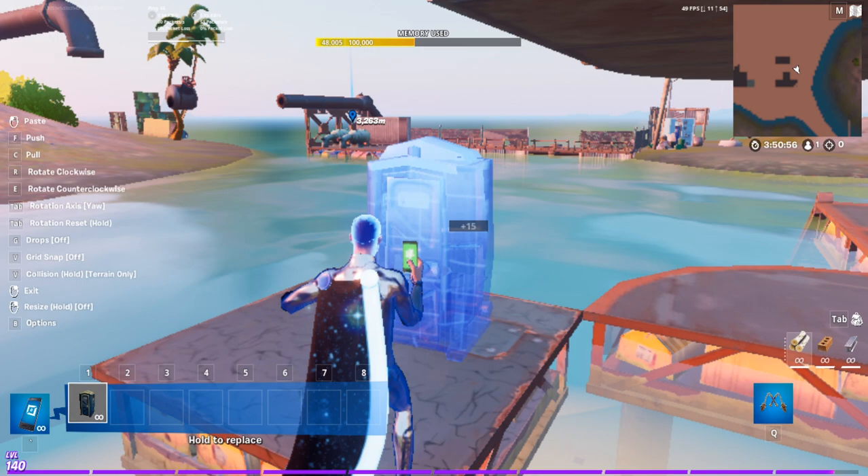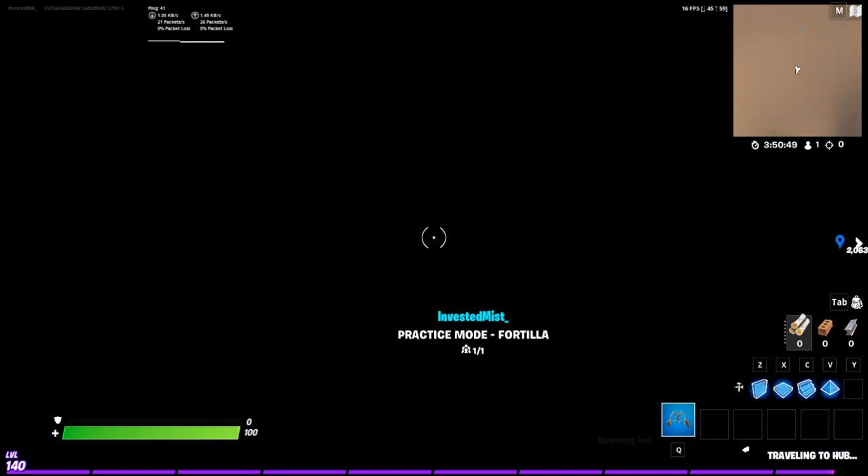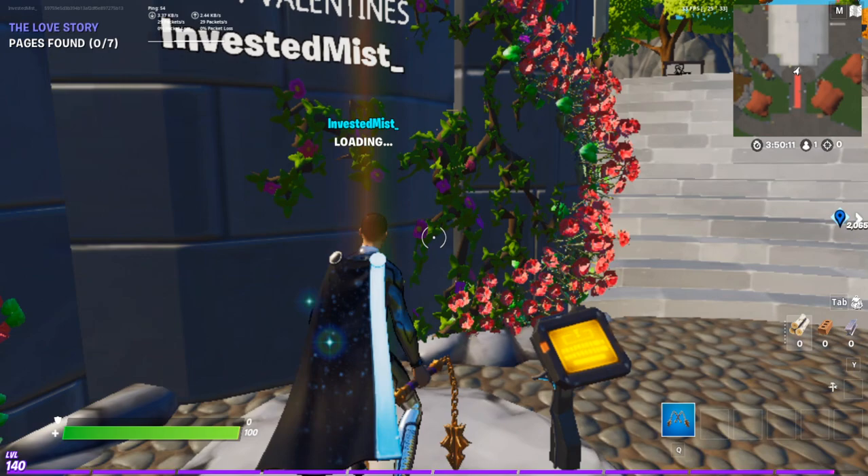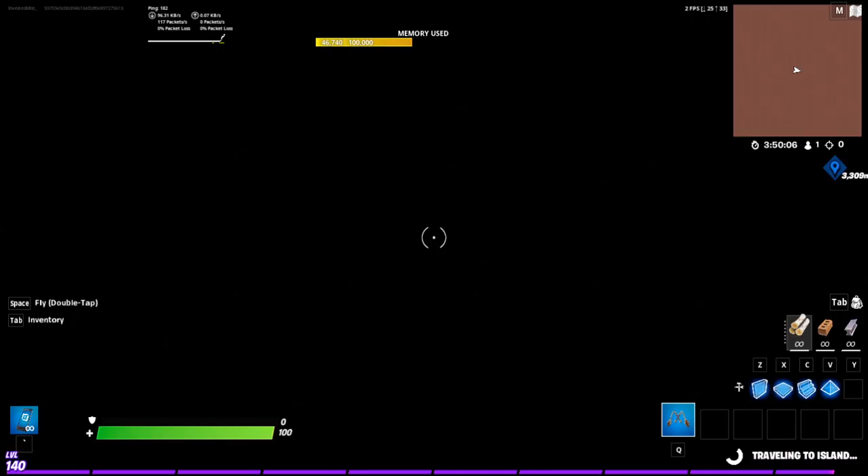Before we do that next step, go to the island that you want the Kitsch charge shotgun in. Once you get to the hub — sorry if the video is long, but it's not one of those sketchy clickbait ones — make sure you still have the marker there. You want to go into your island. Let me actually show you guys that I actually have the shotgun in there so you don't think it's fake.